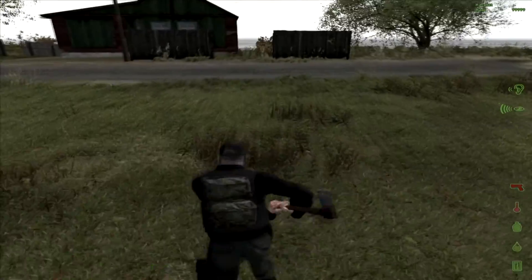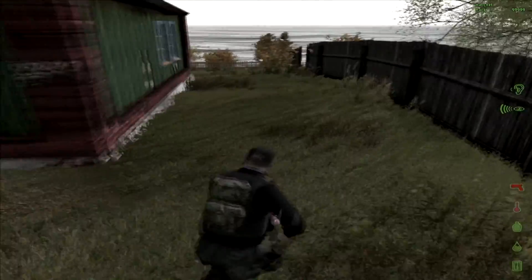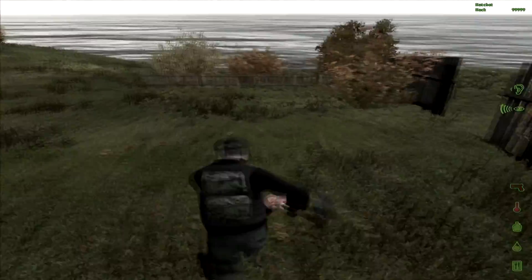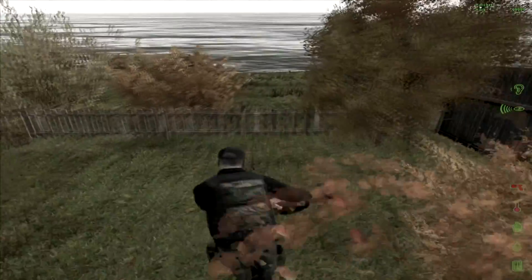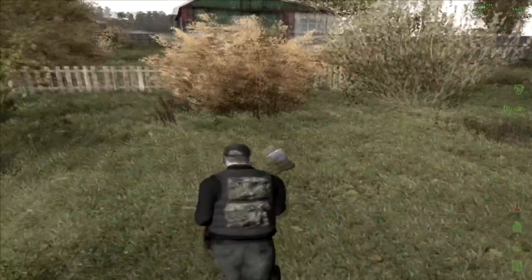For the combat roll, what you want to do is have a main hand equipped — not a pistol, like an axe or a shotgun or something like that. Then when you run at full speed, you hold down V and do a combat roll. Right there — parkour — and you're rolling.